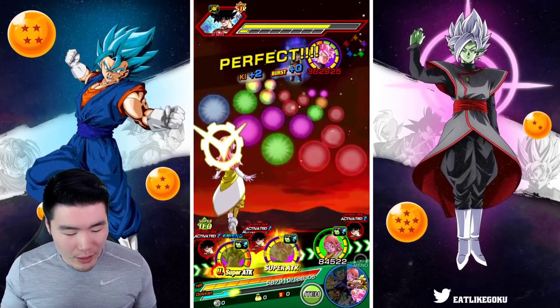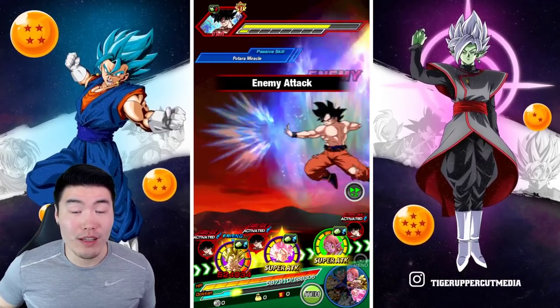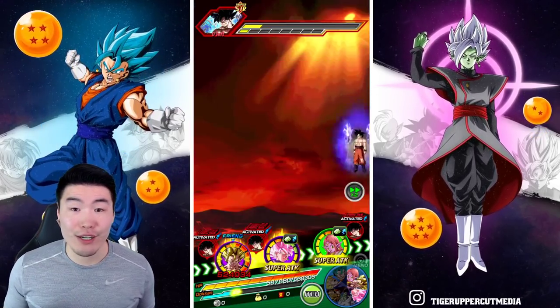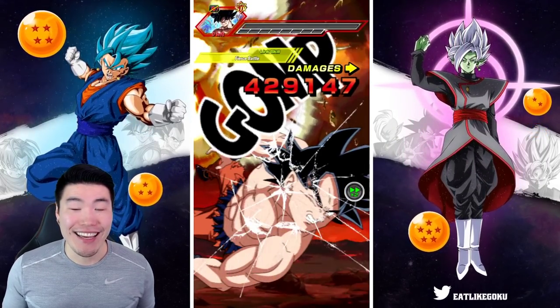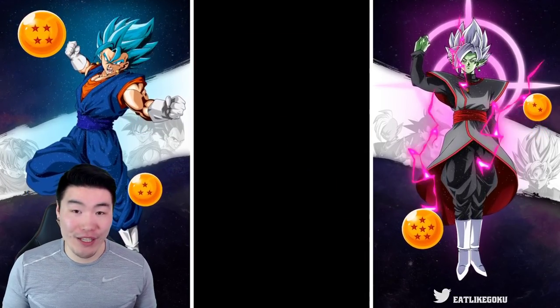We're going to roll with it. I don't want to use another item this turn. We're just going to assume that our LR Vegito will finish the job here. And he's starting off really well — there we go, he's dead. Glad I didn't use an item — that would have been a huge waste.